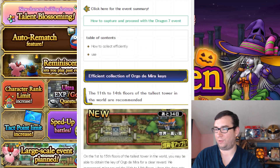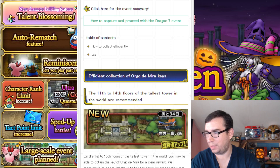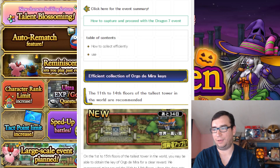They are available on one of the towers — available on the 1st to 15th floor. They recommend the 11th to 14th. They claim that the 15th floor is very high — I think it's supposed to be the most efficient, but they say it's very hard.